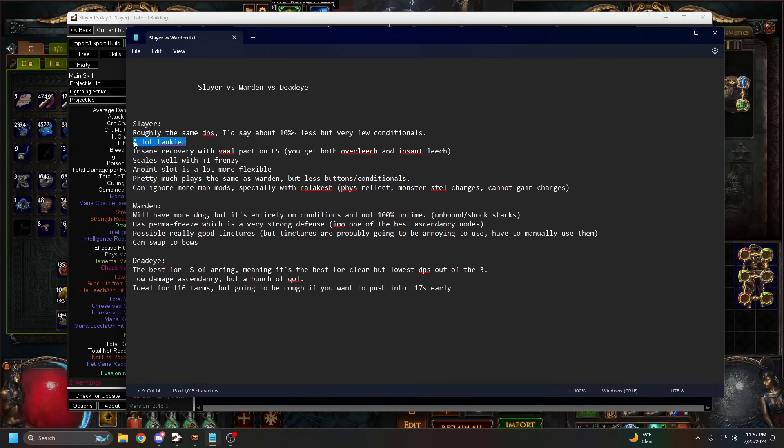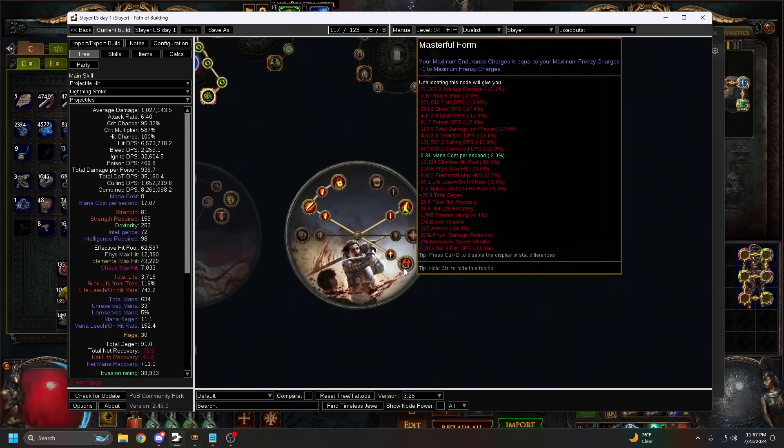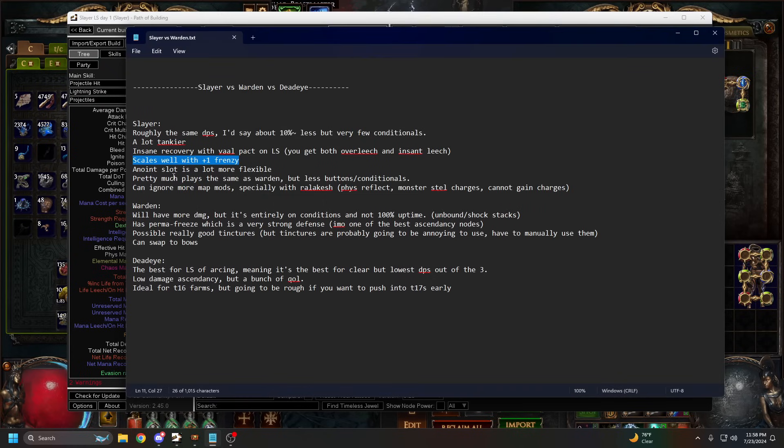Warden has a lot of conditionals and only has very high DPS when all conditionals are up. Slayer DPS is extremely consistent while Warden has highs and lows. Slayer is a lot tankier - endurance charges were reworked this patch, which means Slayer, the ascendancy that can get a lot of endurance charges through frenzy stacking, is now going to be a lot tankier. Insane recovery on full pack from Overleech on Lightning Strike. Scales very well, plus Masterful Form means stacking frenzies is both an insane power boost and defensive boost.